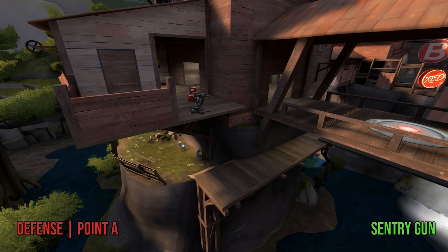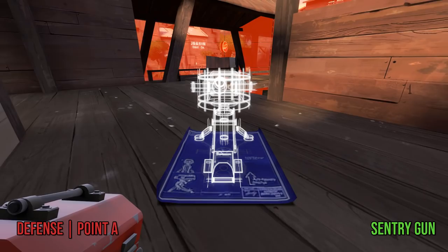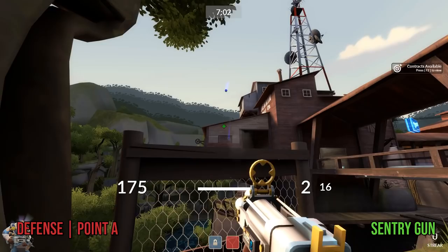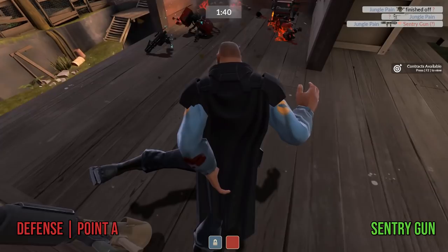The other, well, not good sentry spot — but a more common pub sentry spot — is on these battlements, which I can confidently dub the pub spot due to how many newer engineers gravitate toward building here. In my opinion the only way this spot could truly be considered is if you put it really far back in the nook out of the way of long-range spam from main, which limits its area denial to just the point. This can be useful if your team has been pushed out of the main house and into the radio shack, but remember that it's all too easy for a demo man to lob grenades into your hidey hole from pretty much anywhere in river or main, and a well-timed bomb from a soldier could spell death for the sentry gun and yourself.